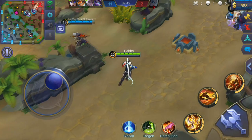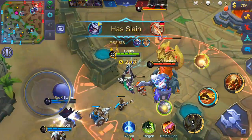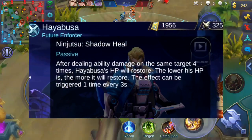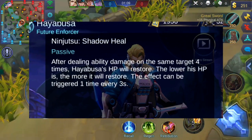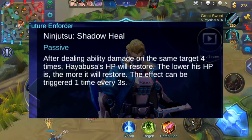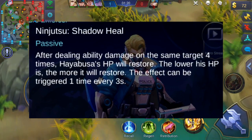In my opinion, it's one of the funniest heroes to play as well. Just like every other hero, Hayabusa has three different abilities and a passive ability. His passive is called Ninjutsu Shadow Heal, and after dealing damage to the same enemy four times, Hayabusa will restore his HP. The lower his HP is, the more he will restore. Keep in mind though, this can only be triggered once every three seconds.